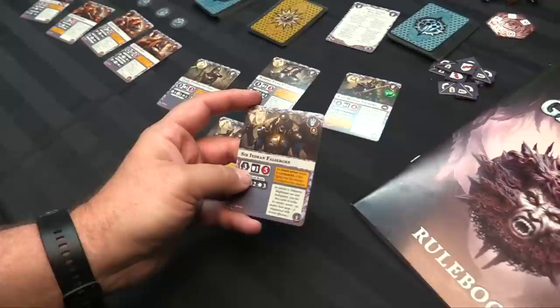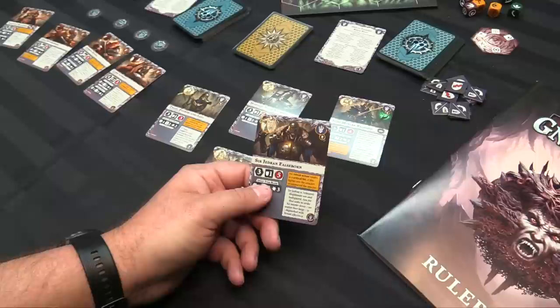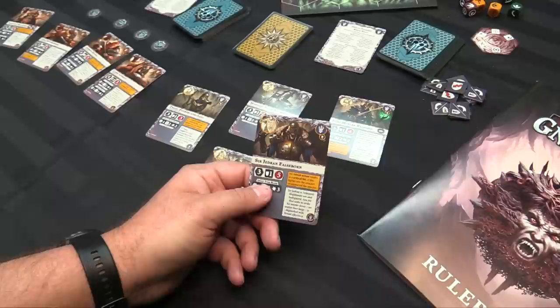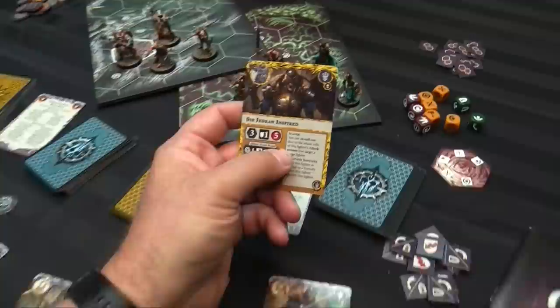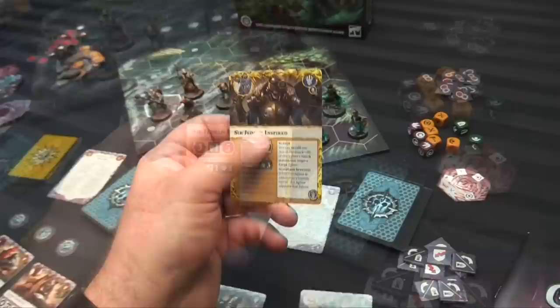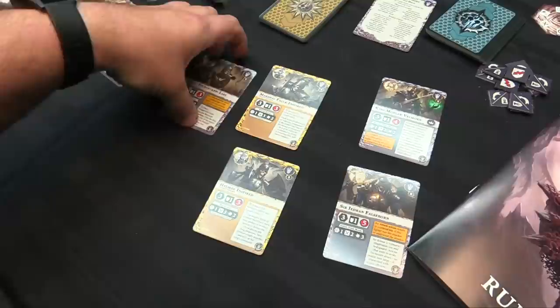Marshal Falk Velmorne is a Graveguard with the same core stats, doing 1 damage with Grievous One. Helmar the Hewer also has Grievous One and his White Axe — 1 attack, 2 dice, looking for 1 damage. Then there's Ser Jedran Falseborn — the Jon Snow of this group, an illegitimate son and bodyguard. He's got 3 move, 1 defense, but 5 wounds and attacks for 3 damage. While adjacent to a friendly fighter, his Sleepless Sentinel ability means he supports that fighter automatically even if not next to an opponent.